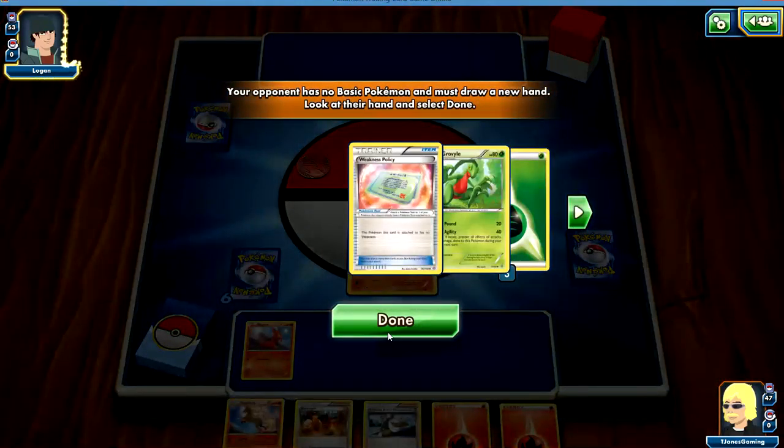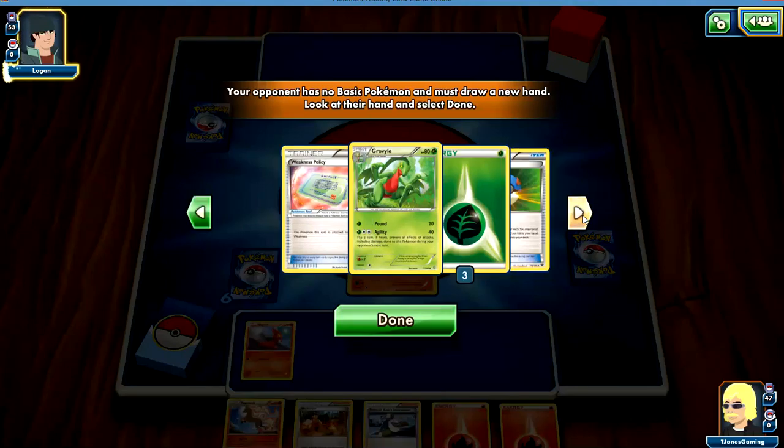I want to get that Mag card going. Your opponent had no basic Pokemon — Weakness Policy: the Pokemon this card is attached to has no weakness. That's good for him.